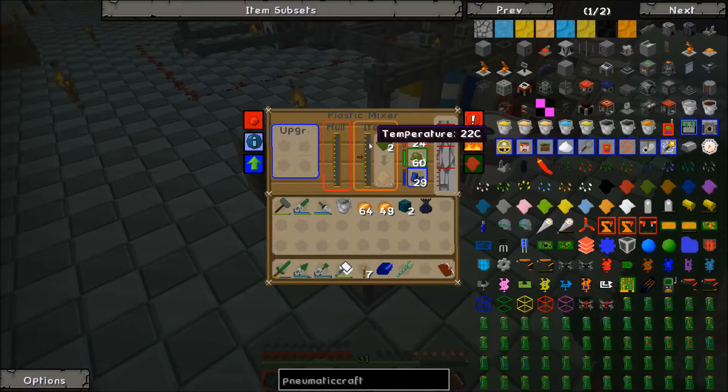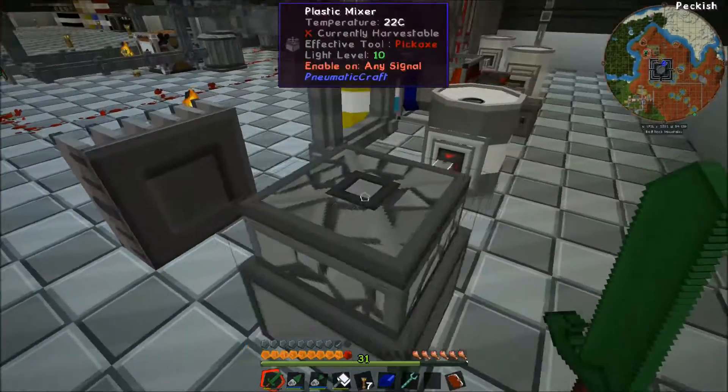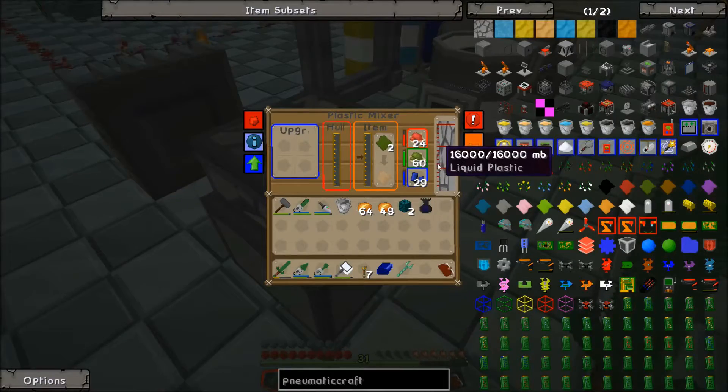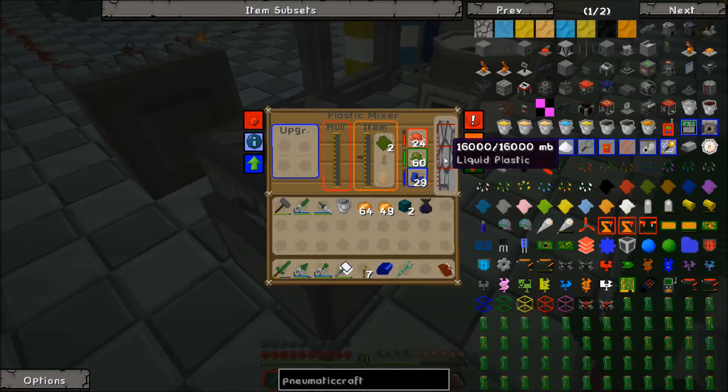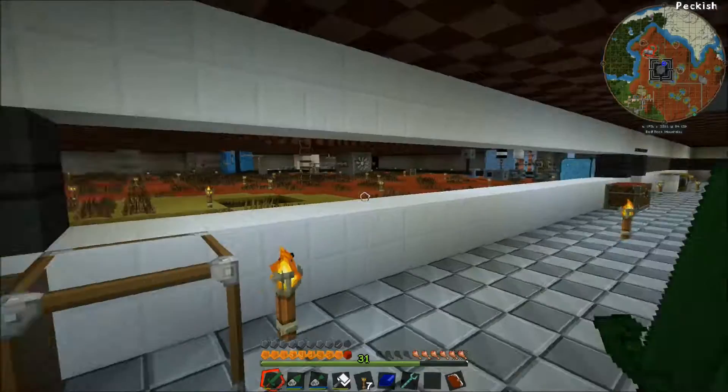This was actually accidental that I crafted that. I noticed if you click right here, it makes green plastic. Not really sure why that is — I clicked there on accident and made green plastic.